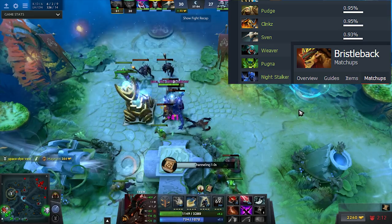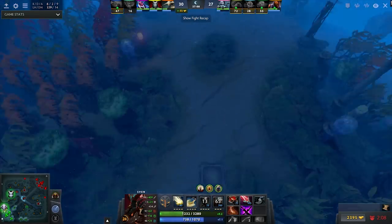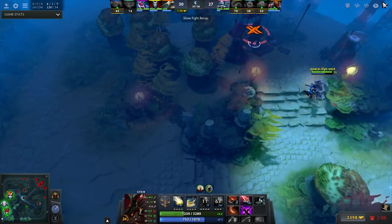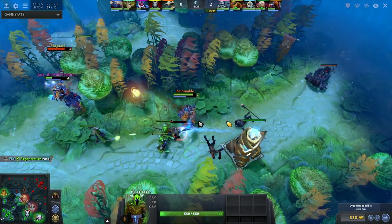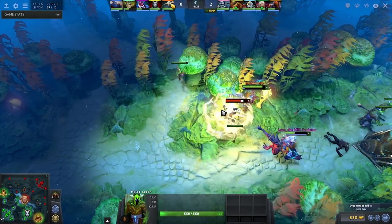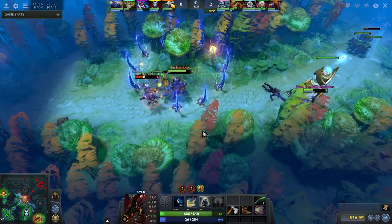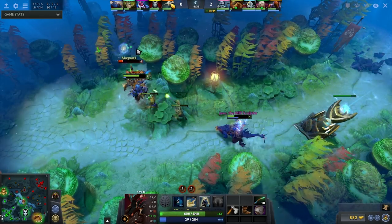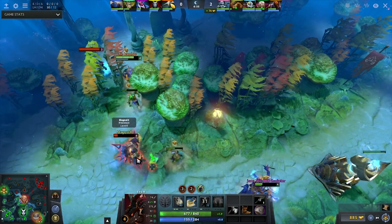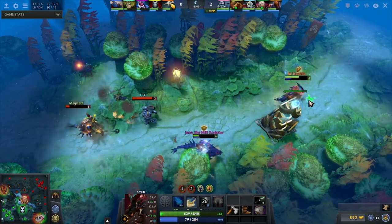If you search on Dotabuff, you'll actually see that Bristleback has kind of an advantage against Sven, but I feel like that's mostly because in pubs, Bristlebacks are in the off lane and Svens are in the safe lane and they kind of win the lane against Sven unless you have good supports. But overall, pro players get Sven against Bristleback because they know they're going to have an okay lane.